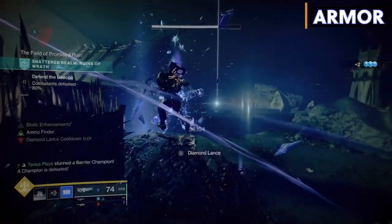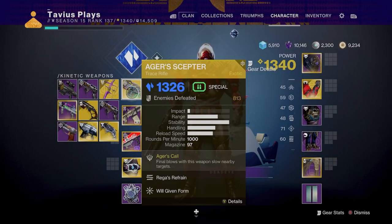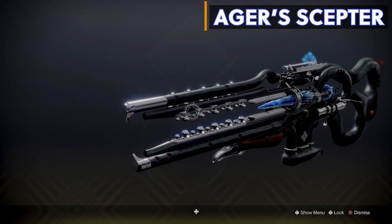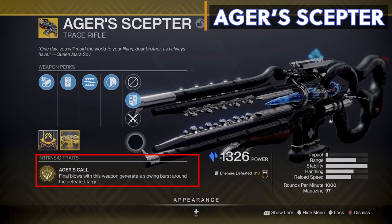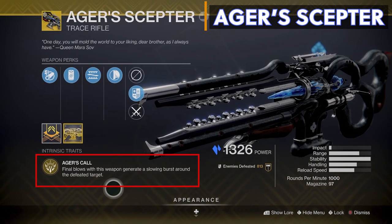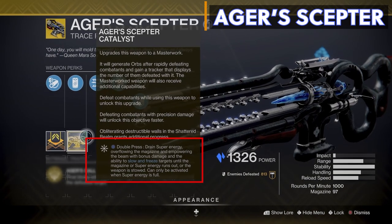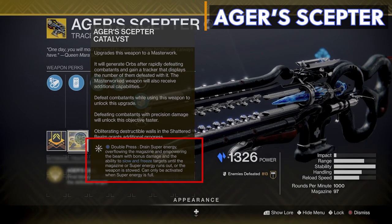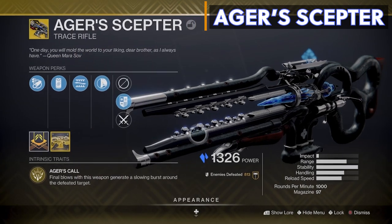Before we jump into the armor mods, here's a quick recap on Agur's Scepter in case you're new to the weapon. Agur's Scepter is a kinetic stasis trace rifle. Getting kills with the weapon generates a slowing and freezing burst around the target, freezing nearby enemies. Kills also reload the magazine from reserves, and the catalyst allows the weapon to drain your super energy when it's full to supercharge the weapon — dealing tons of damage until your super runs out or you run out of ammo.